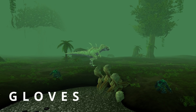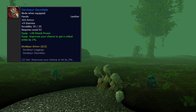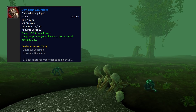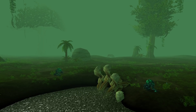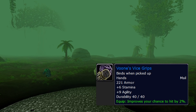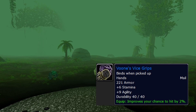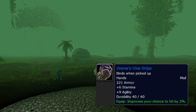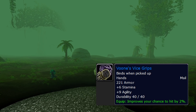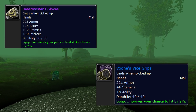Gloves — it's Devilsaur. I know they're boring, but Devilsaur gloves are really good and usually aren't hard to get. One specific glove you should get is Voon's Vice Grips from an LBRS quest — they are the True Strike of gloves except guaranteed because it's a quest item. Really good, really easy to get, and they actually open up other gearing options for us. Outside of these and Beast Master gloves, there aren't a lot of other options.